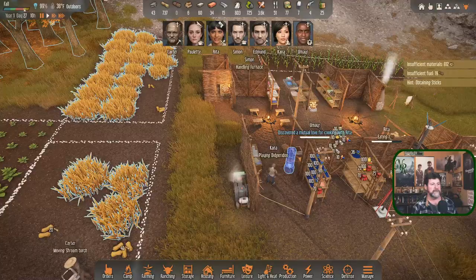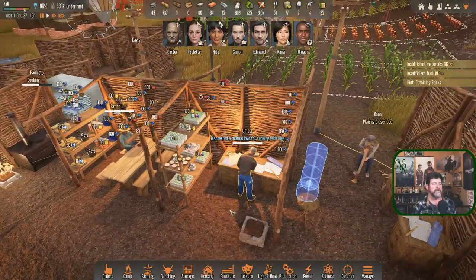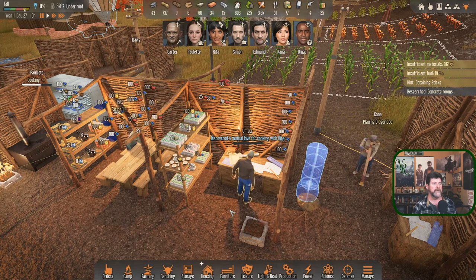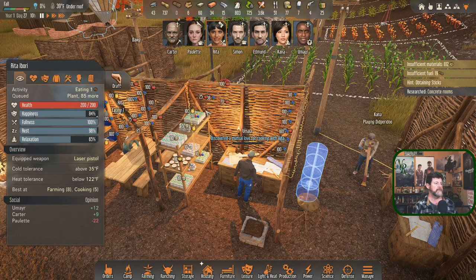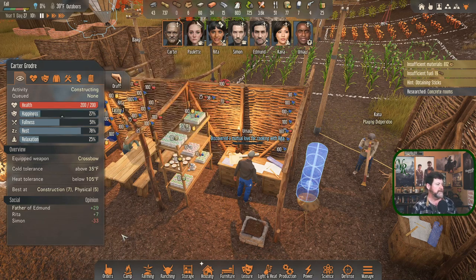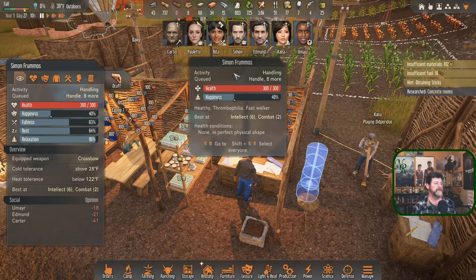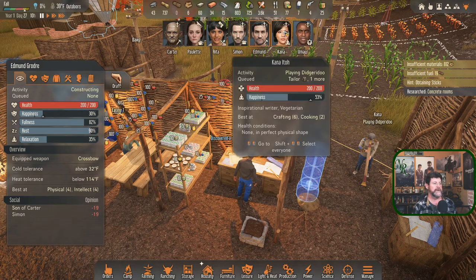Kana is relaxing. Umar discovered a mutual love for cooking with Rita! She likes him - he has a plus 15 toward her. Does anybody like Simon? Rita likes Simon. Paulette - no one. So Rita right now is the catch. I wonder where should we put our wedding arch? We were up here before the last series but that's all kind of gone now.